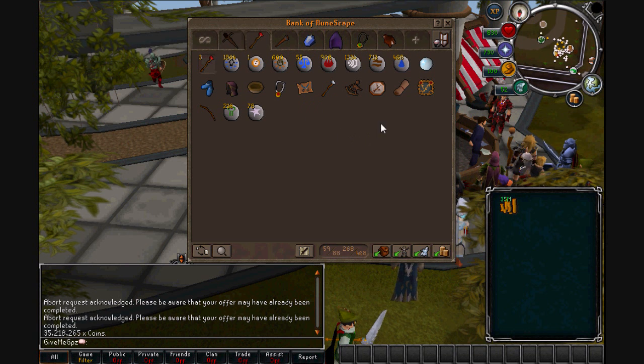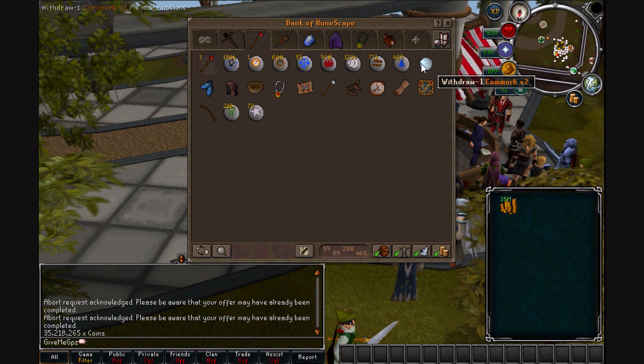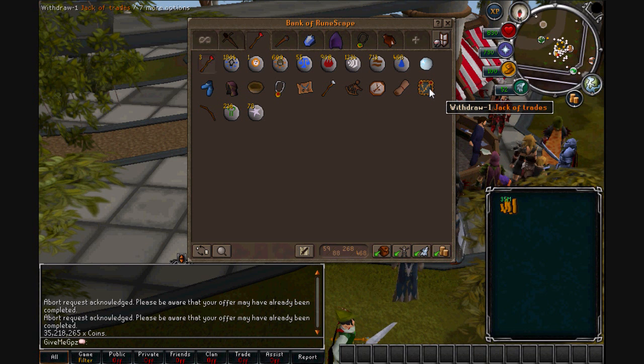There's a runes tab, just the same as usual really — just random runes. And the clue scroll stuff. And my jack-of-trades aura is in there; I need to do that today.